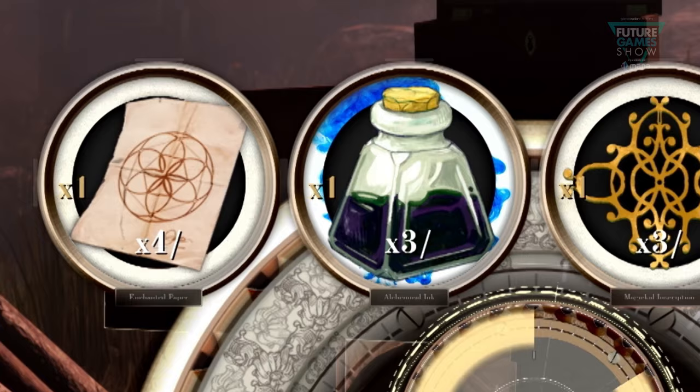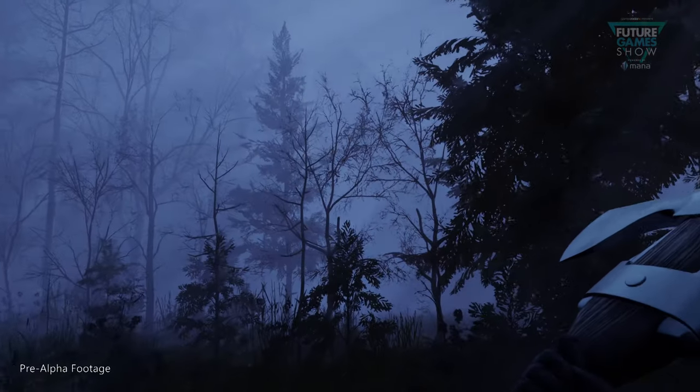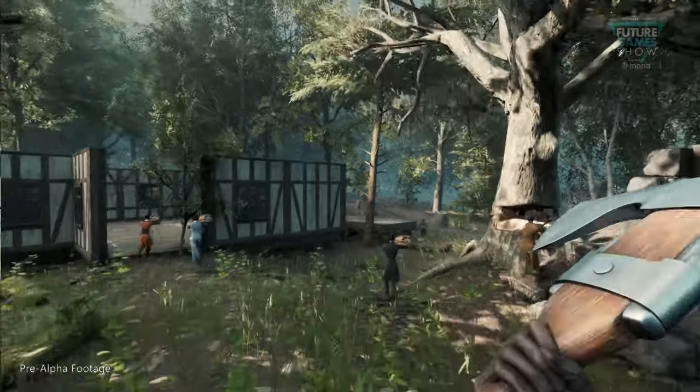Each card has different properties, like modifiers, that determine different elements of the Realm that players connect to — whether that's new environments, the types of creatures, weather patterns, or how rich in a particular resource a Realm might be.